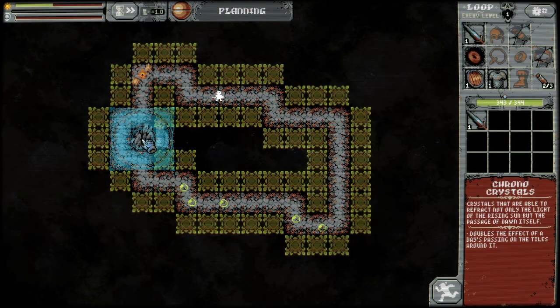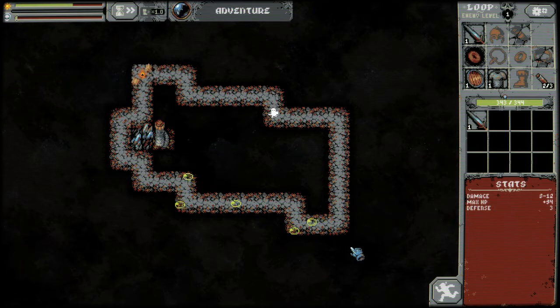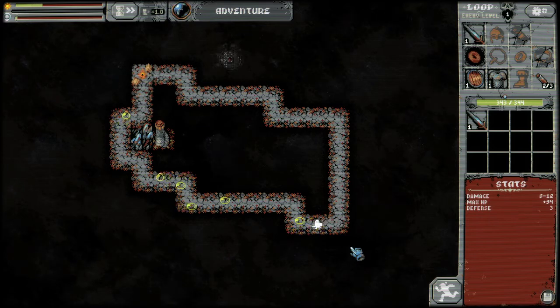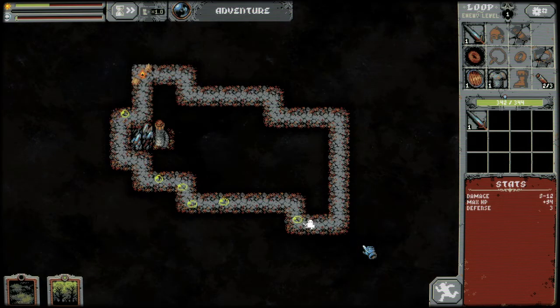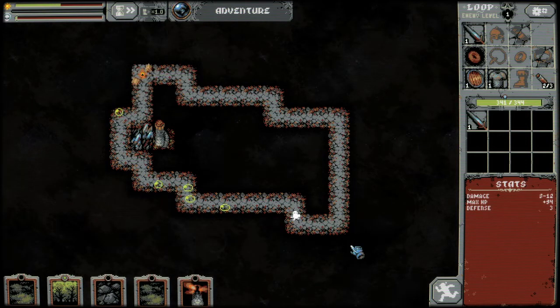This is a crystal. What that does is it doubles the effect of a day's passing on a tile, and if you take a look in the top left corner there, there's a bar that's slowly filling up — that's the day. You can speed that up. Right now we're going at one times speed, and this most recent update, 1.1, actually added quite a few things, and one of them is the ability to go past two times speed. So now you can go up to four times speed. Before it was only one or two, but I kind of like the ability to really go fast, although that is quite bad for you.